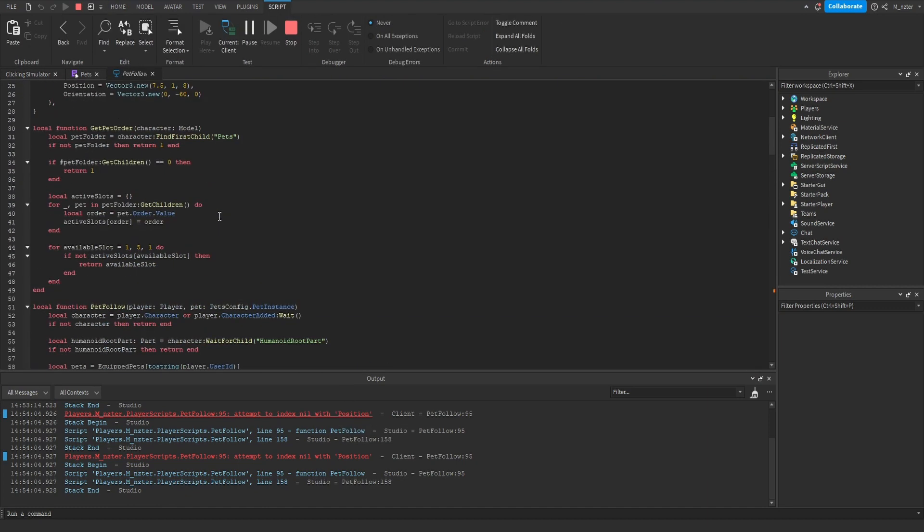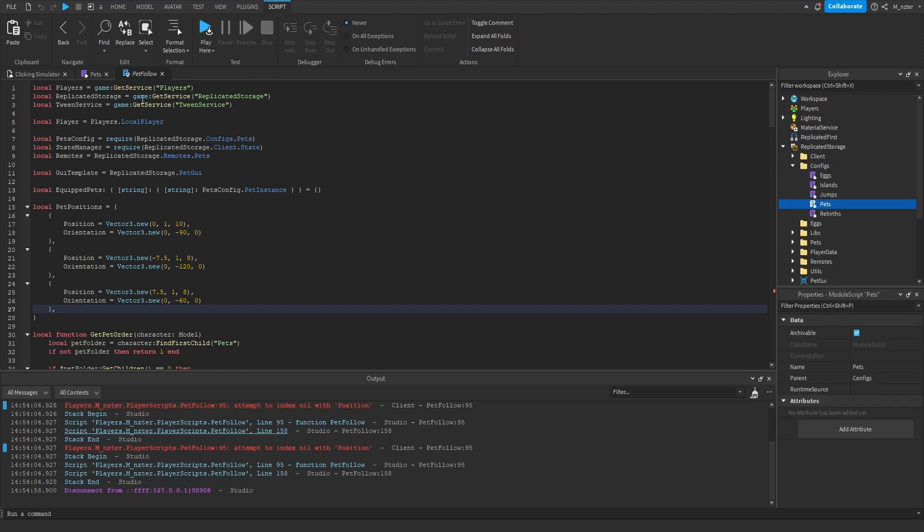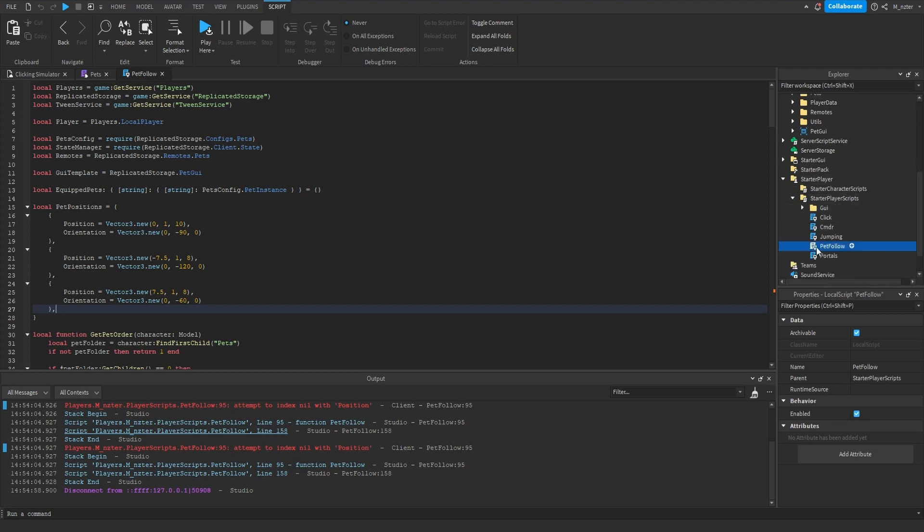If we click on the error and go towards the top of our script, we can see a variable called pet positions. Inside of this table there are three other tables — we basically set up the position and orientation for three pets to follow us, but we didn't set up the extra two, now that players can equip more than three pets. So we need to fix this. We'll stop our game and open up the pet follow local script, located inside starter player, inside starter player scripts.